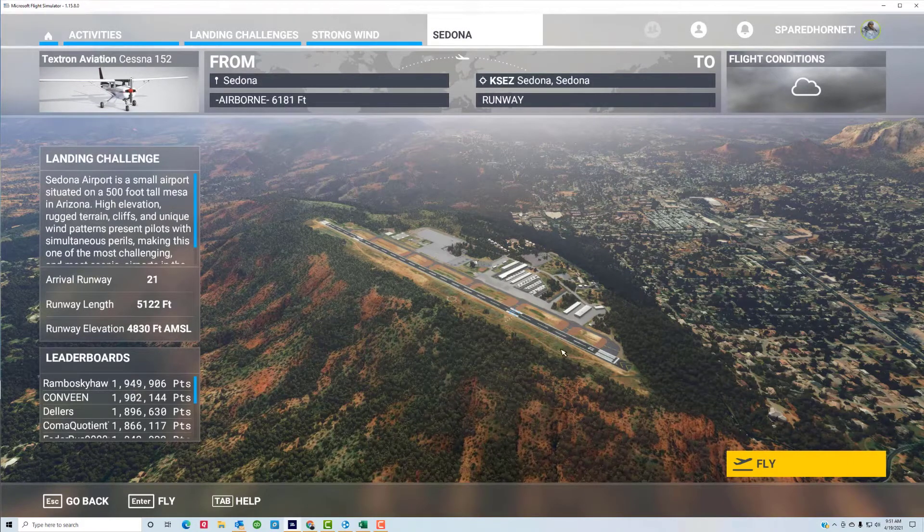This is a view of the runway we're landing on. It's runway 21, and it has a length of 5,122 feet and an elevation of 4,830 feet. We're landing the Cessna 152, which is a very light aircraft and gets bounced around quite heavily in this turbulent wind.